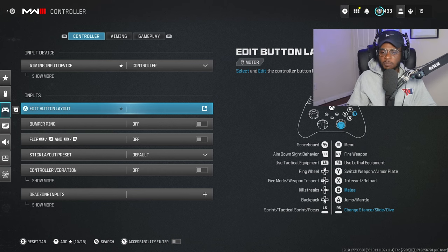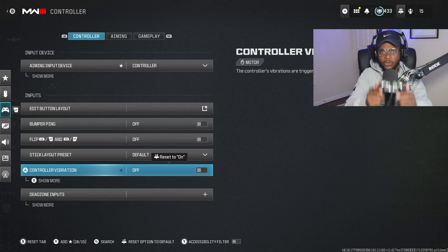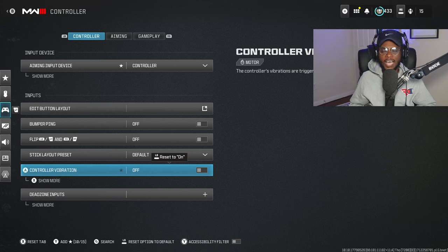Everything else here is going to be pretty much standard. I do have my controller vibration turned off. I do not want any unnecessary stick play that allows me to be less accurate at longer ranges. If you are new to Call of Duty or trying to improve your aim and accuracy, I recommend turning off vibration and seeing how you play, especially at those long-range gunfights. I don't want anything shaking my controller, even slightly, because that can throw me off. I haven't played with vibration since Call of Duty World at War many years ago and have no intentions of turning it back on.